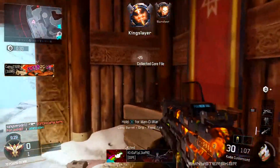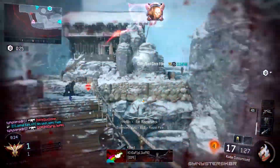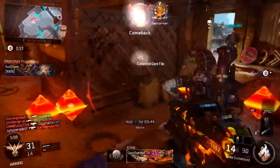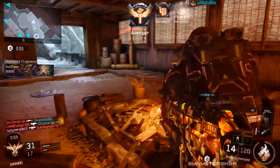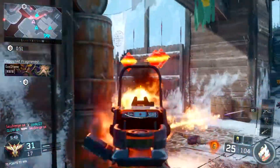That's the little showcase of the Underworld camo. You guys see some gameplay with it so you can see how it looks on guns, and now you know how to get it. Hopefully you guys enjoyed — I'm Sinister Skater, be sure to subscribe for future gaming and Black Ops 3 content. Like the video if you liked it, dislike if you disliked it, and I'll catch you guys on the next video. Peace out.